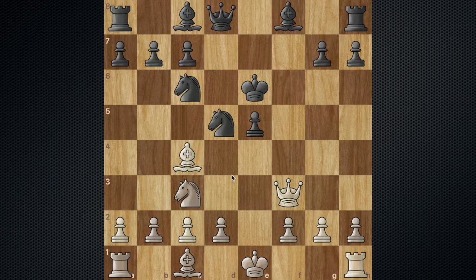After this black has three main options: knight to b4, knight to d4, and knight to e7. So I'm going to be going over all three of these and telling you what to do in each case.